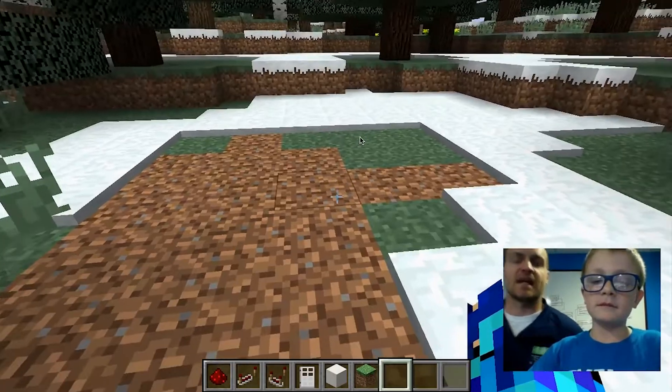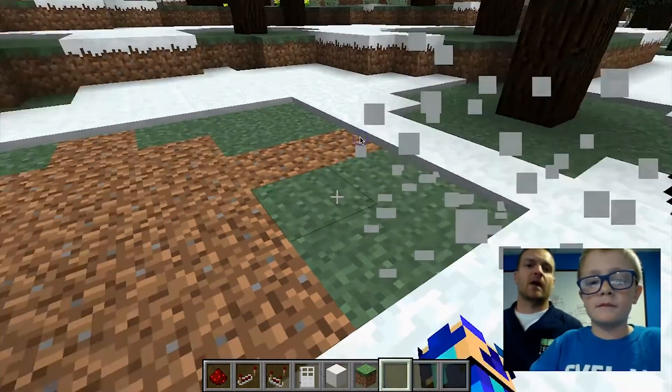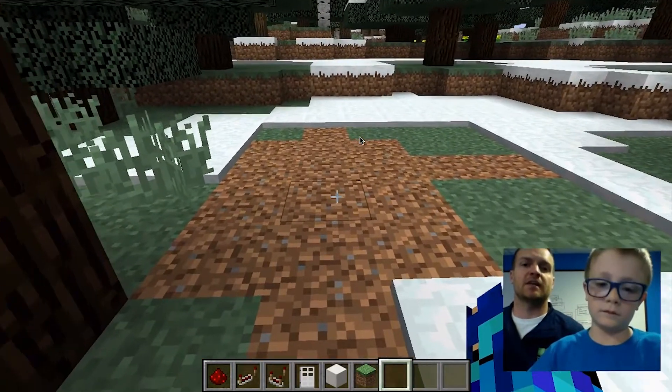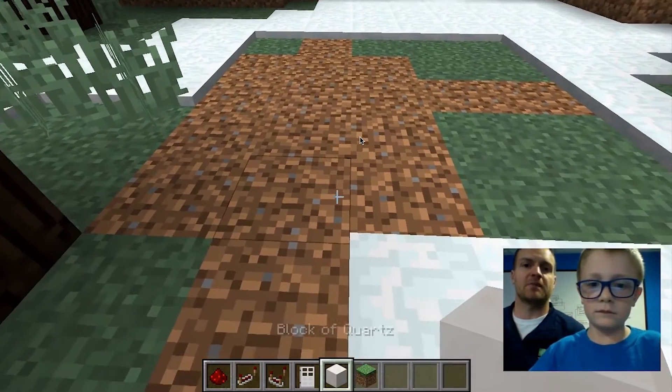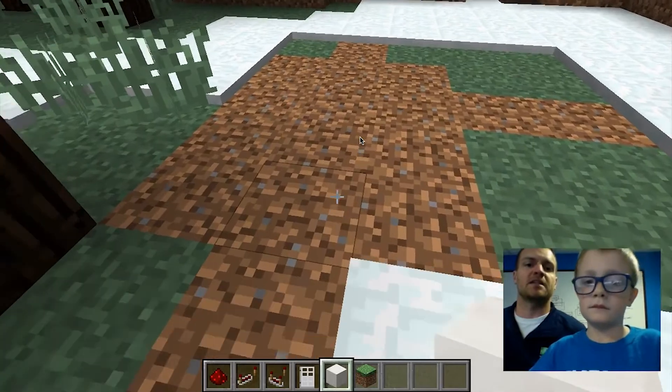Hi guys, this is Ryan with TechWise Academy and today we're going to give you a short introduction to command blocks in Minecraft. We're going to show you how to build an automatic door and we've got one of our students here, Caleb, who's going to help us. He's a much faster builder in Minecraft than I am, so he's going to help make sure this is built the way that it needs to be built.